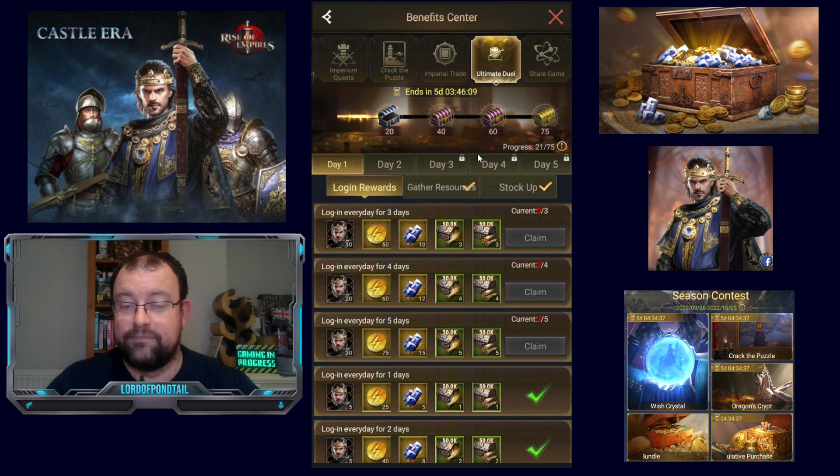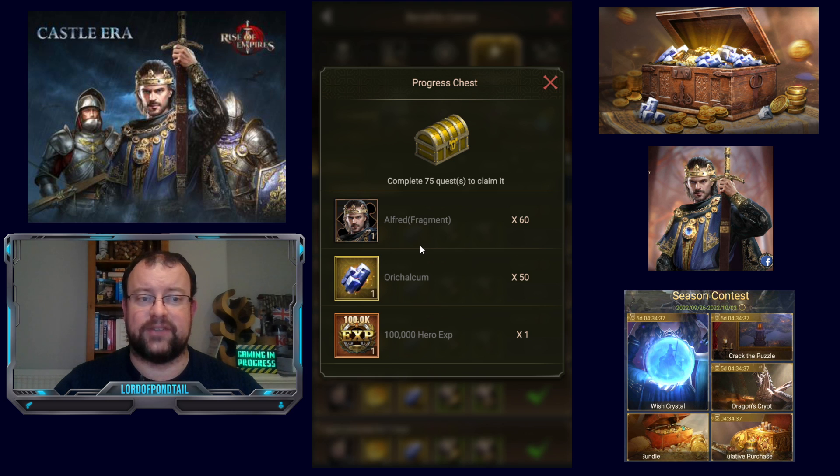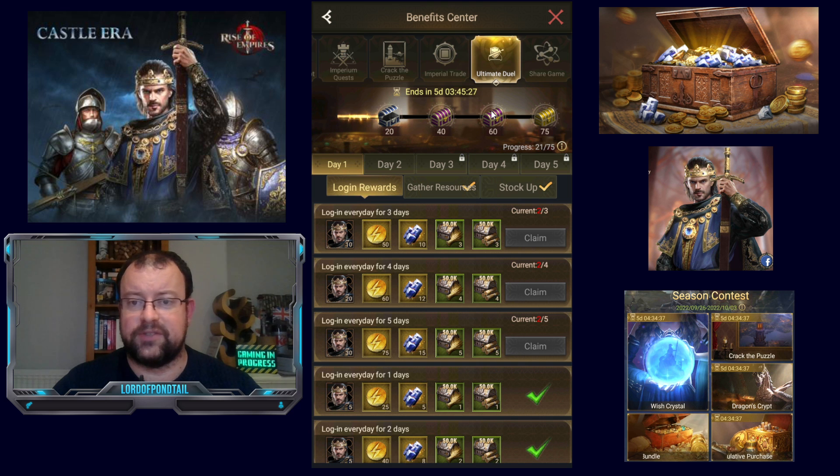I would expect that on day four they're going to have super recruitment ticket event requirements again, probably 30 tickets. Don't forget, even though this Thursday will be a seasonal hero recruitment Thursday, in previous versions of these type of events you haven't been able to use your tickets on those — it's only on the original basic super recruitment banner. So it's really not worth spending tickets on that banner to get 60 fragments of Alfred and only 50 Oricalcum. If this was 10 times more, then I would say it's worth it.